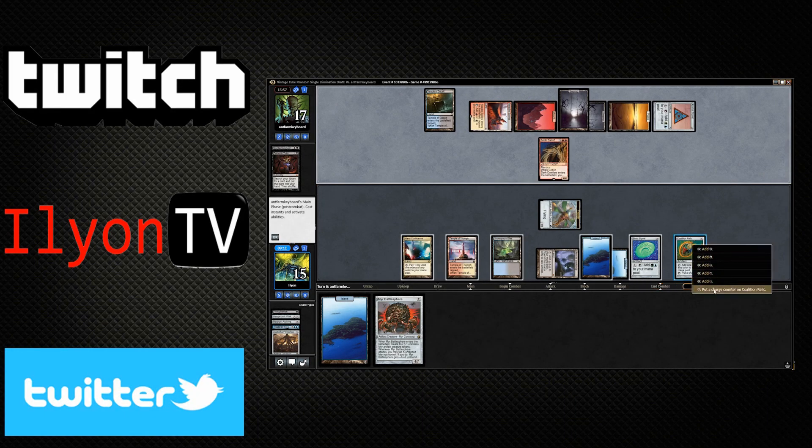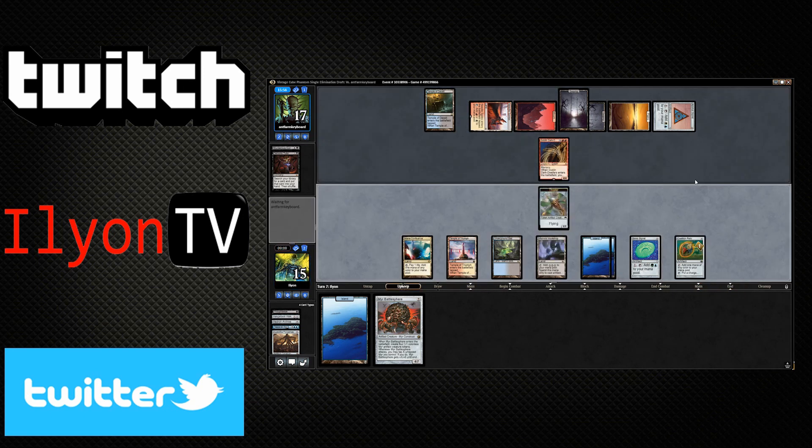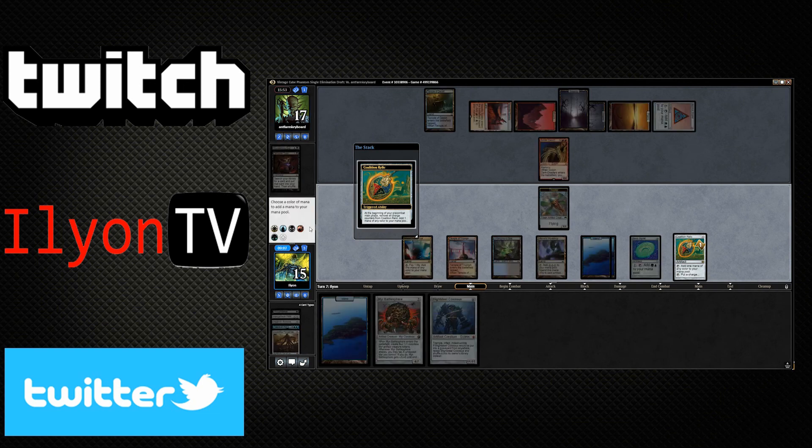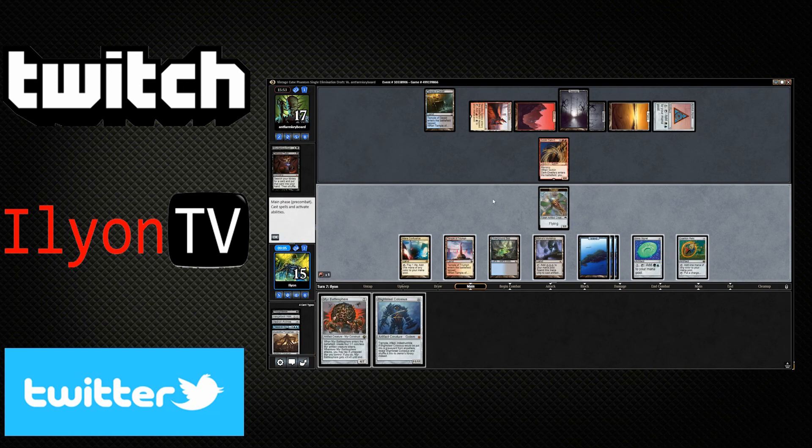Well, what do we do? Nothing we can do about it — just gotta hope to draw something better. Card draw, Tinker, Blightsteel itself. Do we have enough mana to hardcast it? I think we do.